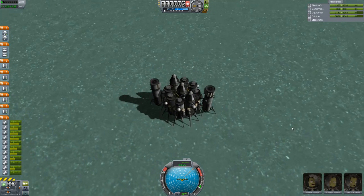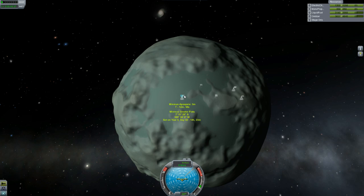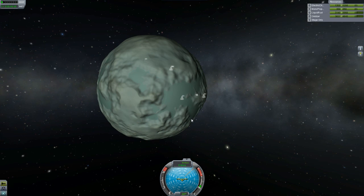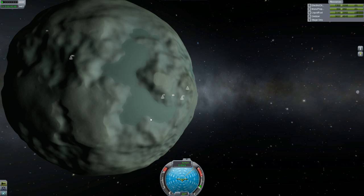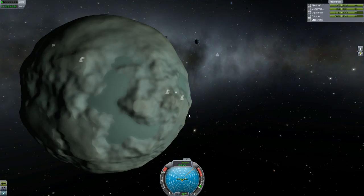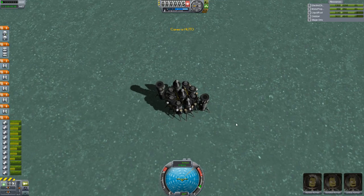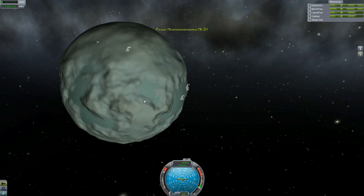These guys have been hopping around. We previously explored the Minmus Midlands, the slopes, the lowlands, and the greater flats. We got soil samples, did Science Junior, Mystery Goo, and EVA. Next I want to hop over to this flat area, then another flat area, and after that we'll see how much fuel we have left and see if we can shoot for the poles as well.